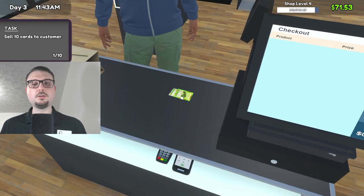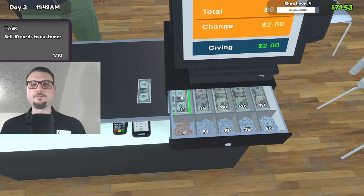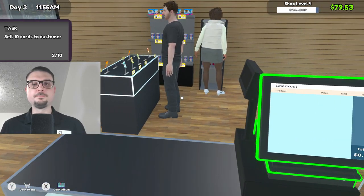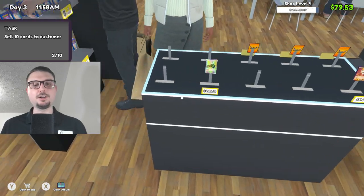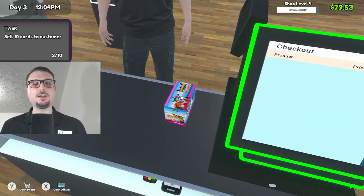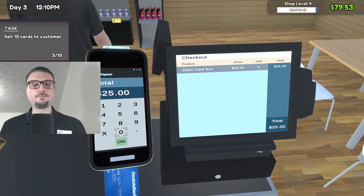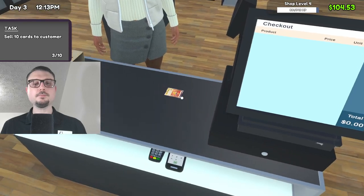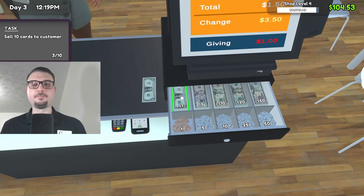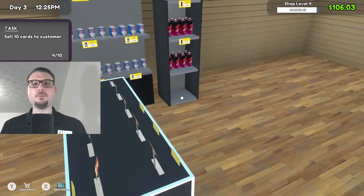Just the one — two cards for you, it's gonna be $8, out of $10, have a good one. I highly recommend this card over here, it's foil, just got it in yesterday. He wants the box, it's gonna be $25, have a good one. Just the one card for you, this is gonna be $1.50 out of $5, have a good one. Let's see if we can get our midday pack.